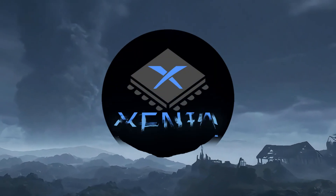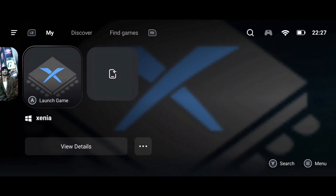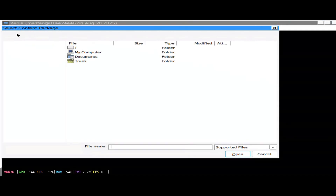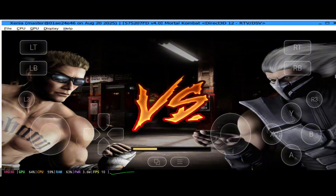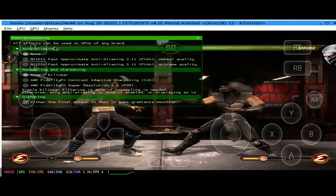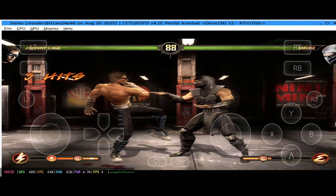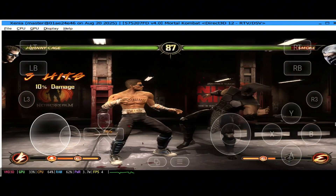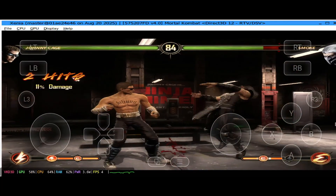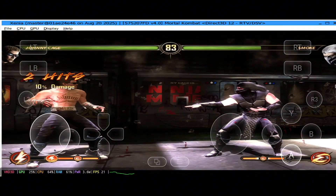Now this one's crazy. The legendary Xbox 360 emulator Xenia is running on Android — but here's the secret: it's not native. You're actually emulating a PC on your phone with Gamehub, which then runs Xenia, which then emulates Xbox 360. An emulator inside an emulator inside your phone. And the insane part? It works. I played Halo 3 and Forza Horizon directly on my phone, and the graphics looked shockingly close to the real console. Even mid-range devices can run it smoother than you'd expect. It's complicated to set up, but if you're into Xbox classics, this is a hidden gem worth trying.